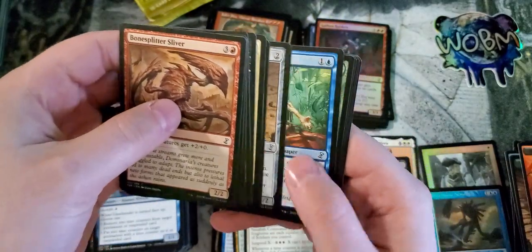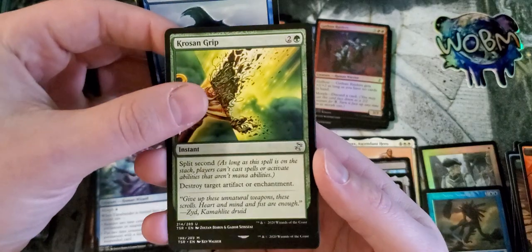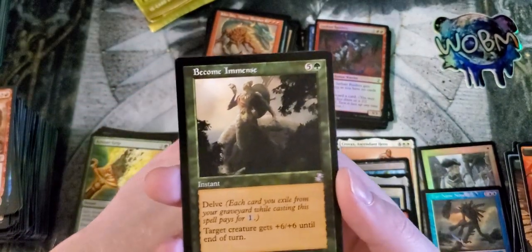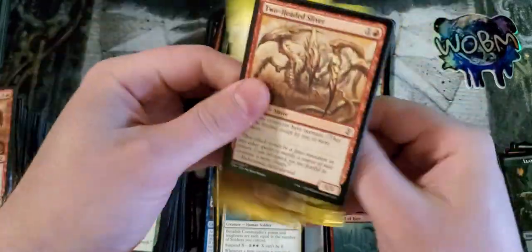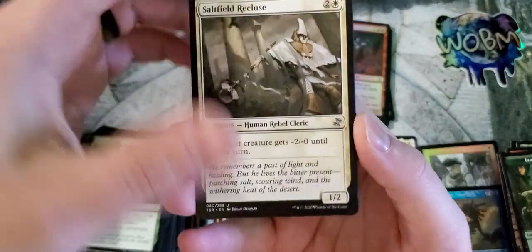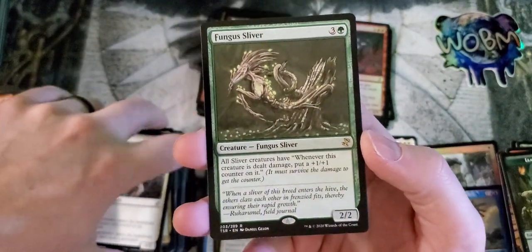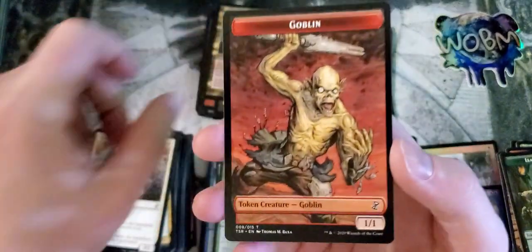Still down to our last two packs, guys. There's still a chance to hit something else even crazier in here. Harmonize, Green Elemental, Grostl and Grip, and Wheel of Fate for another Mythic. Almost at the close. And Become Immense. Last pack, guys — here we go. Salt-Filled Recluse, Firewake Sliver, Stone Cloaker, and the old Fungus Sliver, with a Slimefoot. And a Goblin to close us out.